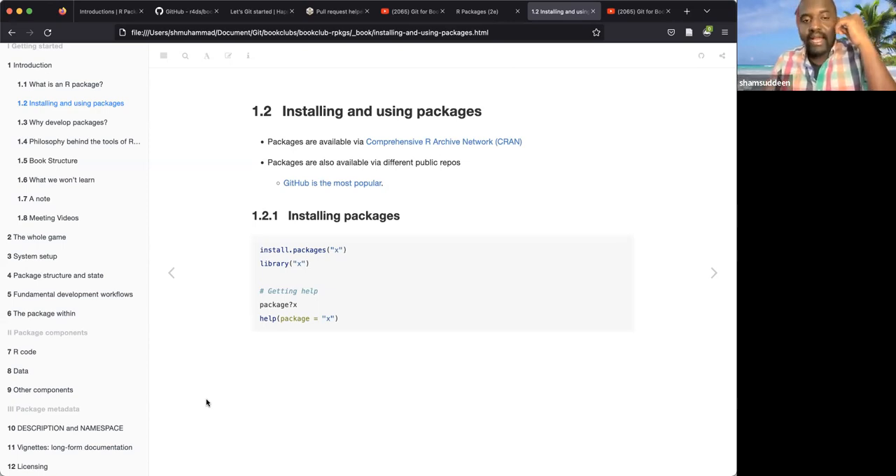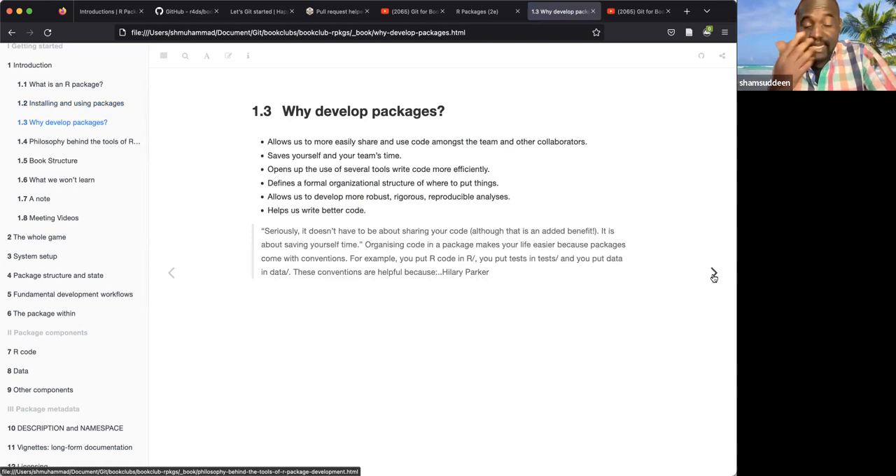Bioconductor is for people in medical and biomedical areas. We all know how to install and load packages and find help — this chapter is just introducing the whole package ecosystem for those newer to it. GitLab and Bitbucket are also other public options mentioned in the chat, but GitHub is the one widely used.